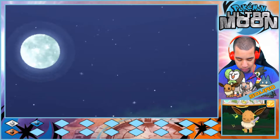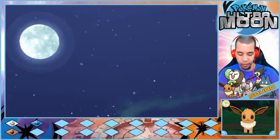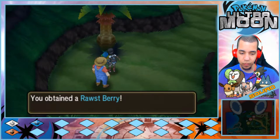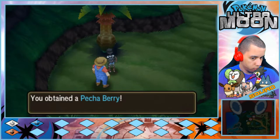Let me take care of my Eevee real quick. I'm going to need you to evolve soon, Eevee — your best spot is right there. I still don't have anything set up in Pelago. I don't even remember when I got it — I don't think anybody does Pelago their first time through Sun and Moon. There's a Frostberry and a Pecha Berry here.